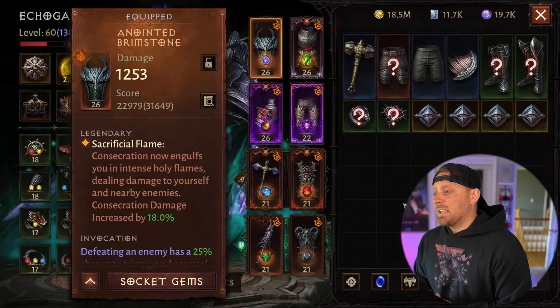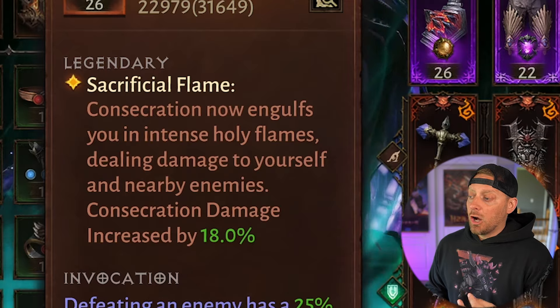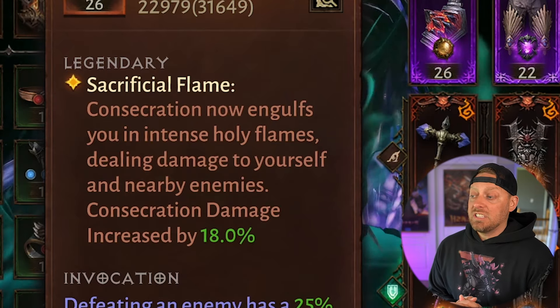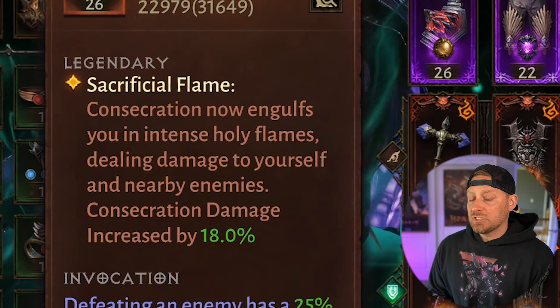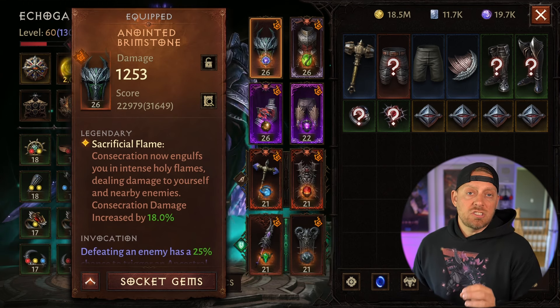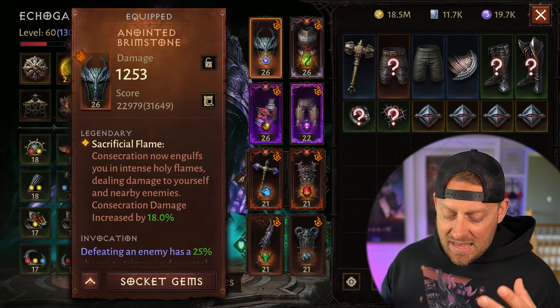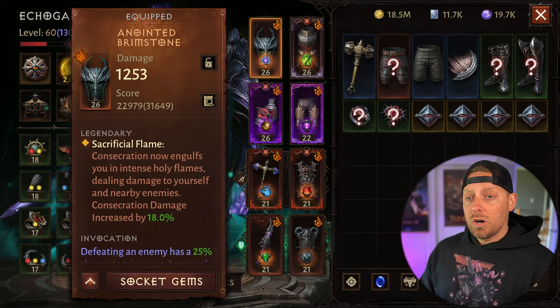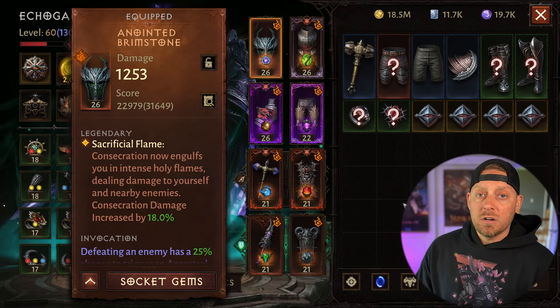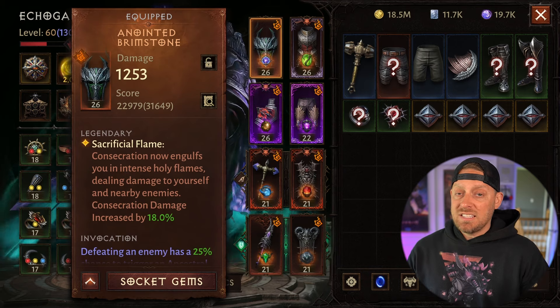Starting off with my head piece, we are rocking Sacrificial Flame. Consecration now engulfs you in intense Holy Flames, dealing damage to yourself and nearby enemies — the damage is increased by 18%. Keep in mind, there are times you may not want to use this if you're at low health or facing a massive damage-dealing boss, because it will do damage to yourself. Make sure you have some shielding ready or health globes you can pop. It takes very little health at a time, but it does deal a ton of damage to your enemies.